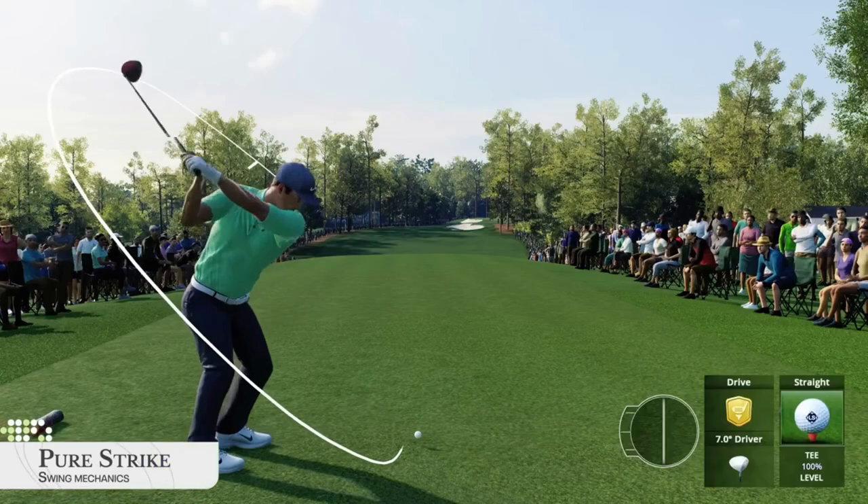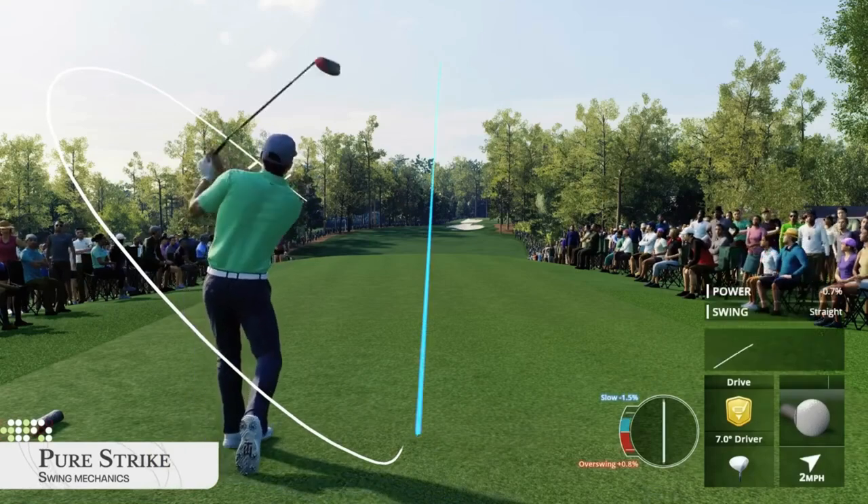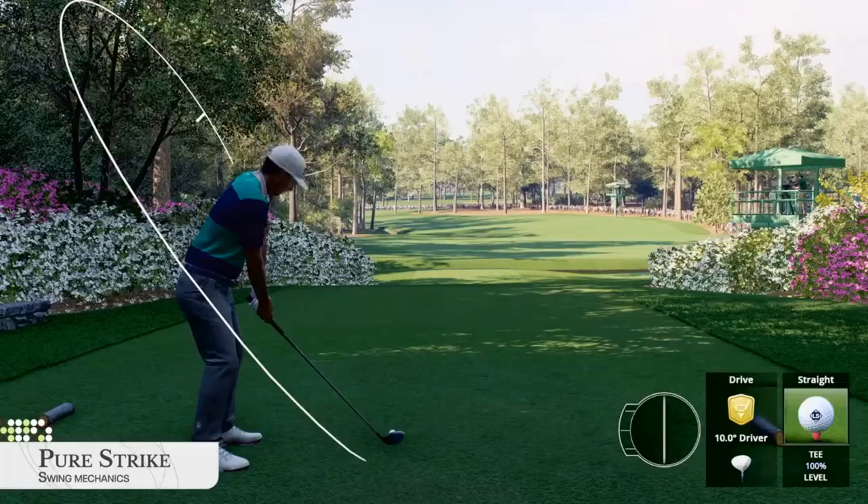When a shot is made, whether a long drive or a short putt, the ball will spin, bounce, dribble, and roll just as it would in real life on that course.